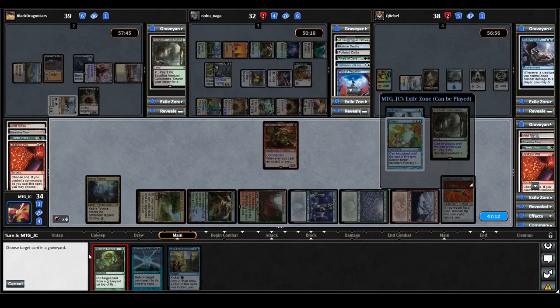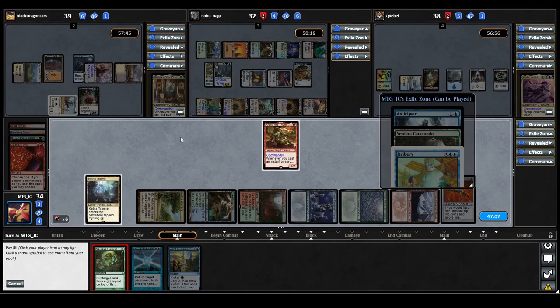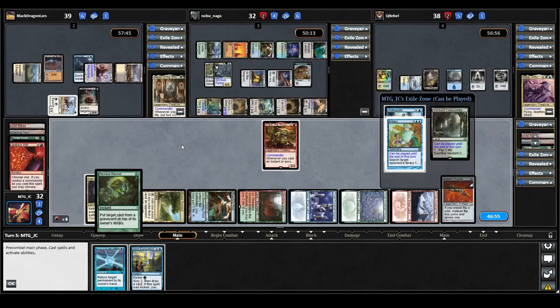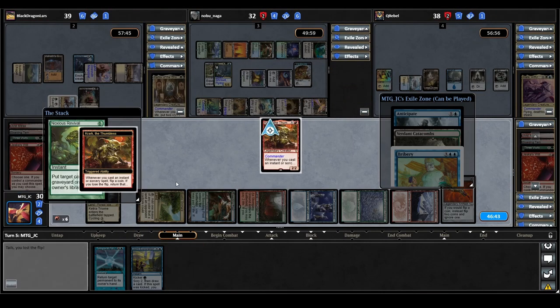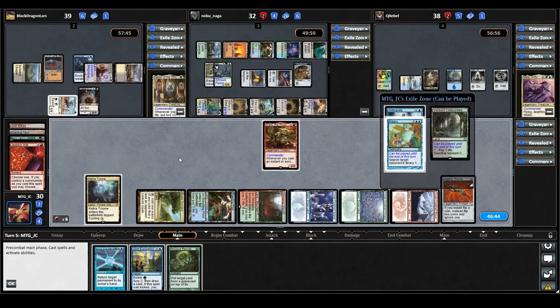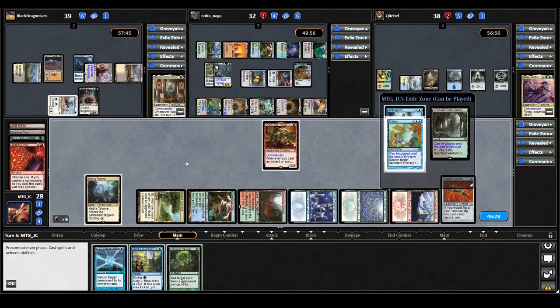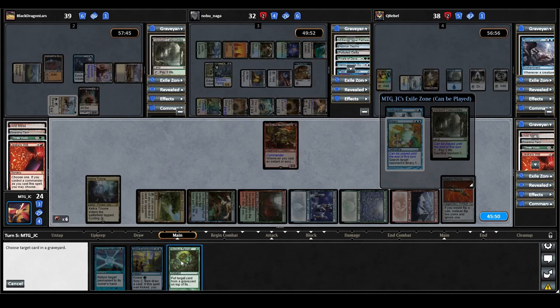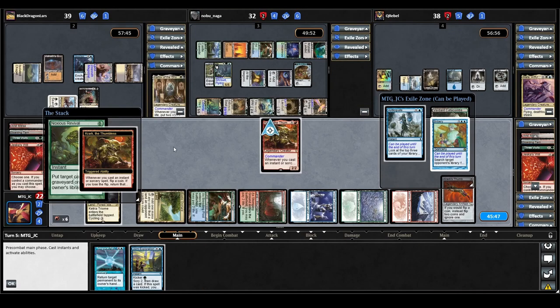We cast Noxious Revival targeting Jeska's Will, paying life, triggering Crark. We lose the flip, it goes back to our hand. We do the same again — lose the flip, goes back to hand. The plan is working and we're building a nice storm count. We keep bouncing Noxious Revival back to hand repeatedly. I'll save you some time here — once we finally win the flip, we'll stop and see how high the storm count actually is.